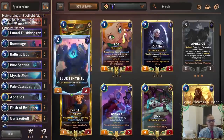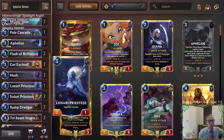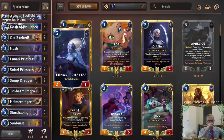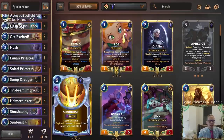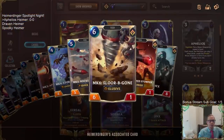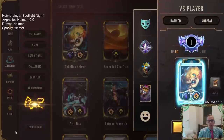We'll have two Duskbringers that can make the dust to help out Aphelios and also Lunari Priestess — that's a good card to discard to Rummage. Instead of going three Solari Priestess, I'm playing one Lunari Priestess. Sunburst is great removal — can kill Nasus, Thrall, Trundle. Six-mana cards are very important for Heimerdinger because you get that 6/1 Elusive turret.